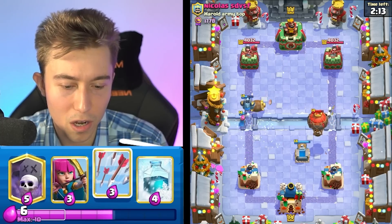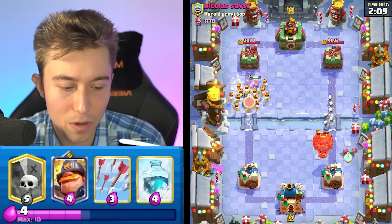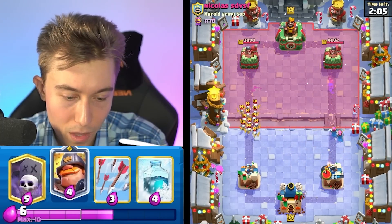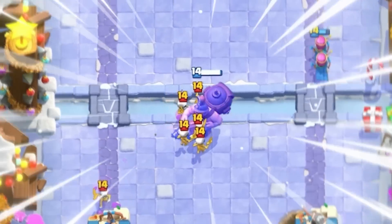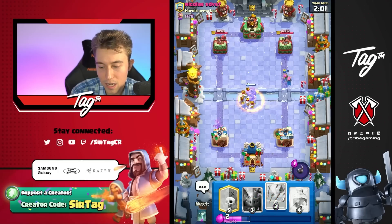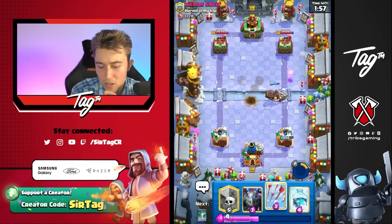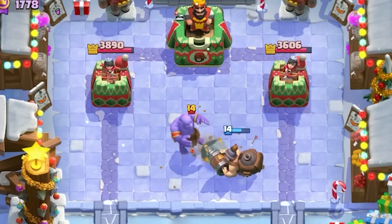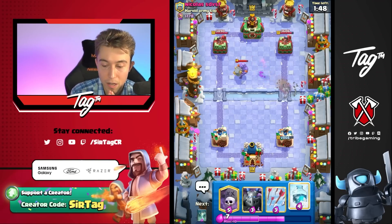I'm going to go for Barbarian Barrel here - not because I want to kill the Phoenix Egg, because I knew it was going to die anyway, but because I want to have a little bit of a tank. Jeez, that Balloon gave him a hit as well - this is looking bad. If I go for Mighty Miner on the other side, it will kill the Skeletons, but at the same time it's going to make me click the ability when I don't want to. At least it's going to stay on the right-hand side, so we would have been able to stop any Bridge Spam. Like, if he went in for a Giant, he would not have been able to do that because he went right into the Mighty Miner. That was good for us.